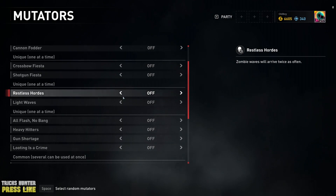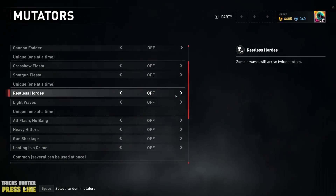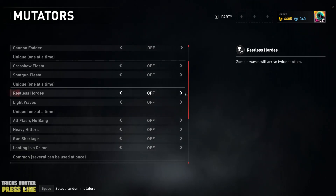Also, you can activate Restless Hordes. As you can see, zombie waves will arrive twice as often. That means that you will farm twice more experience.